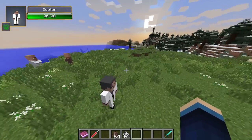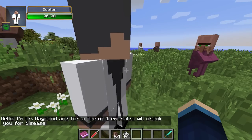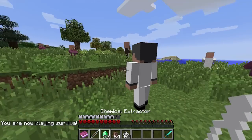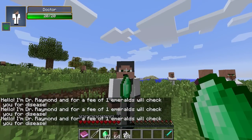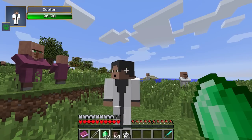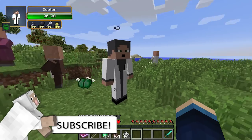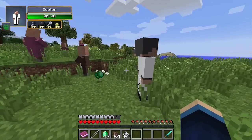Next up I wanted to show you the doctor mob. When you right click on the doctors they say 'Hello, I'm Dr. Raymond, and for a fee of one emerald I will check you for a disease.' So in survival mode you can go up to these guys and see what disease you've got by paying them an emerald. I've tested this out — I gave myself a disease and tried right-clicking with emeralds. It's not working. I've literally thrown 30 emeralds at you and you are not checking me for a disease. What do you do with these doctors — how does it work?